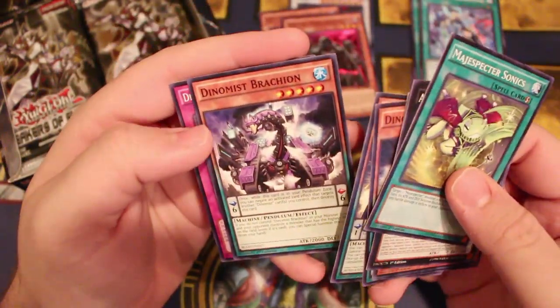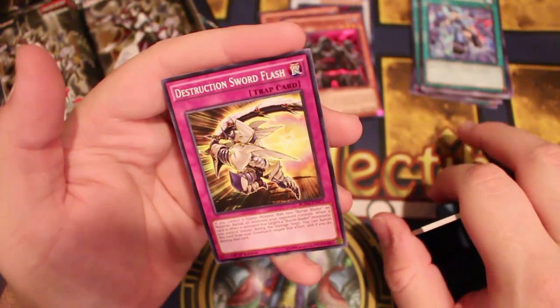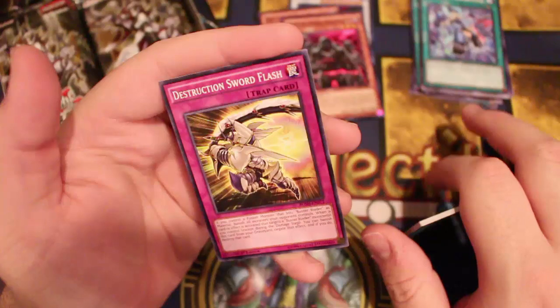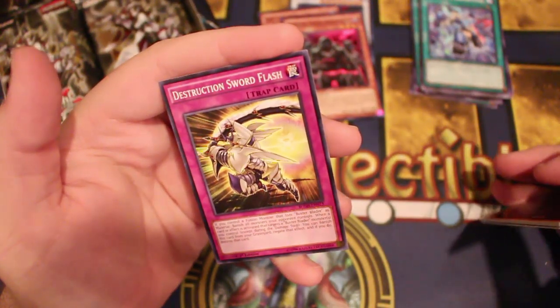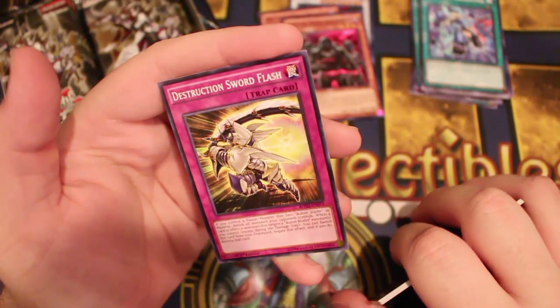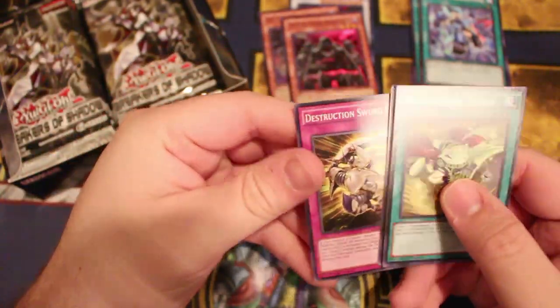Super Heavy stuff. More Dino Mist. Restriction — Sword Slash. If you control an Infusion monster and this Buster Blader as material, banish all monsters your opponent controls. When this card or its effect is activated, it targets a Buster Blader monster you control. Except during the damage step, you can banish this card from your graveyard to negate that effect, and if you do, destroy that card.